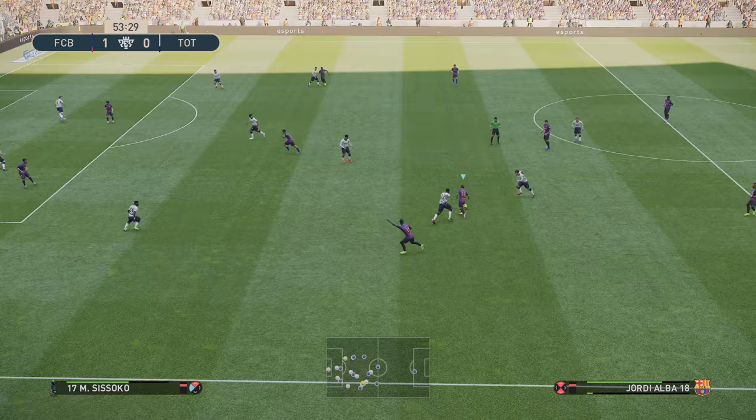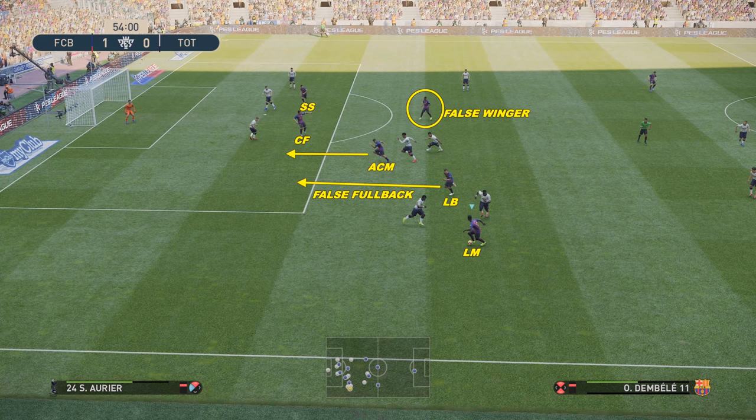Pausing the game one final time to explain the attacking options: the false full back tucks in between the full back and centre back of the opposition, Coutinho is making a run, and the false winger will also bomb into the box. It gives you plenty of options in the box — almost too many — which is why it's so difficult to defend against online. Hopefully that's the last time I stop the video.